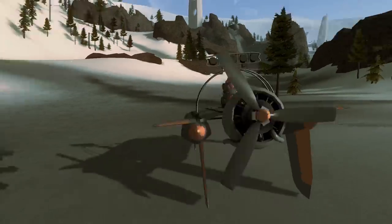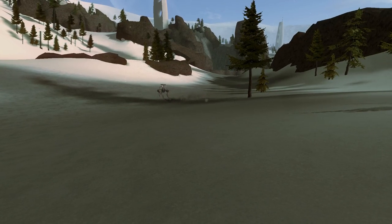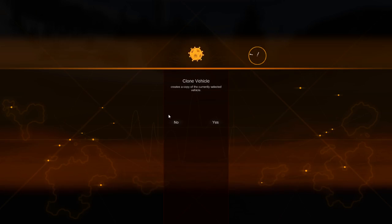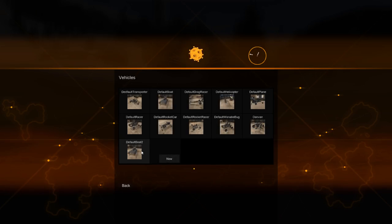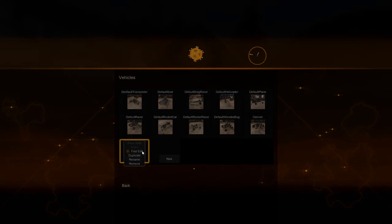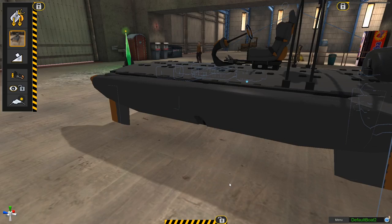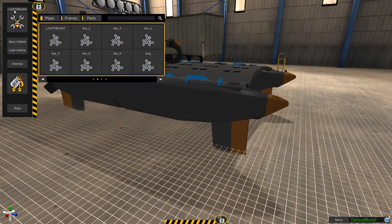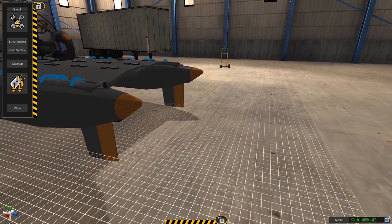Let's go ahead and duplicate the stock boat so that if anything goes wrong and I need to totally restart, the default boat is still there. I think just throwing some tires on this will be all I need to do, because that'll give it the grip it needs on land. It should hopefully still work as a boat because I'm not changing too much. The way I'm gonna add the tires - I already have a plan for this - we're gonna take some long pipes and attach them.